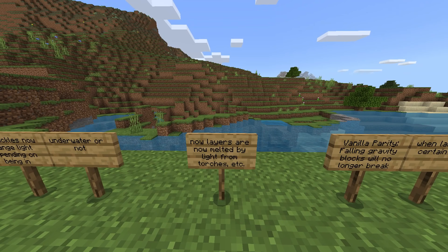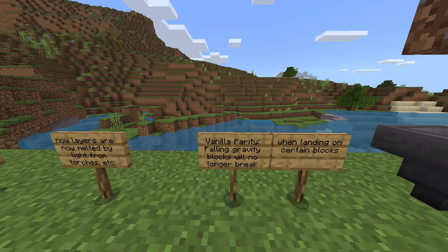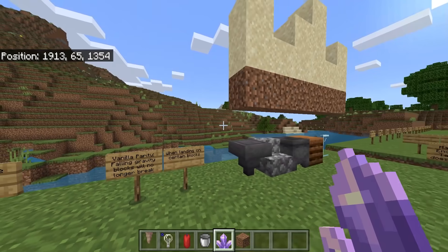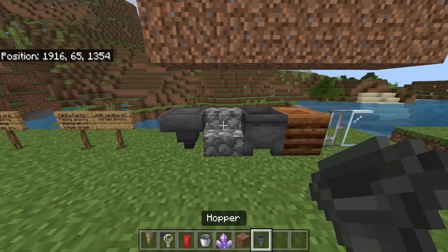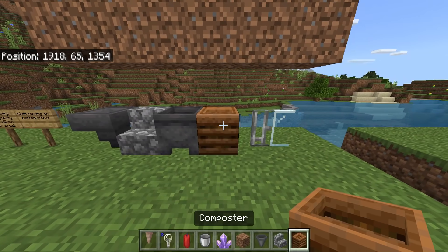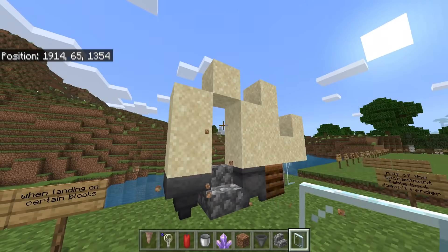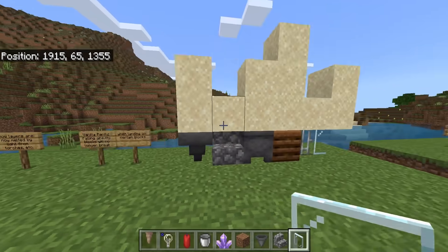Sea pickles now change light depending on being underwater or not. Snow layers are now melted by light from torches. Vanilla parity: falling gravity blocks will no longer break when landing on certain blocks — there is a long list including hoppers, stairs, cauldrons, composters, iron bars, and glass panes. Whenever we break these, they no longer break the sand block.